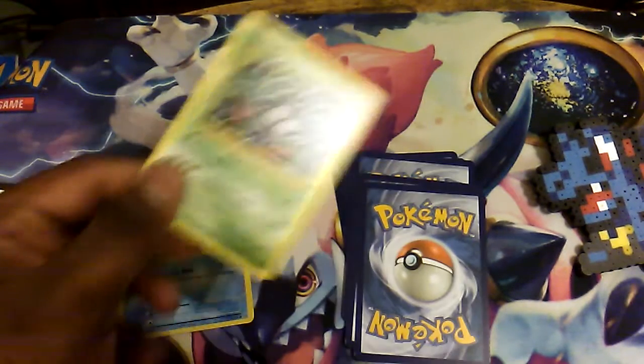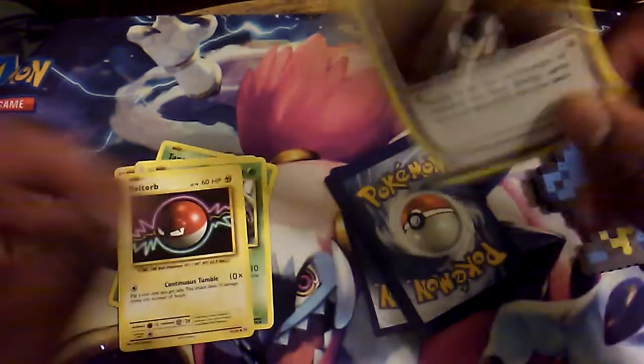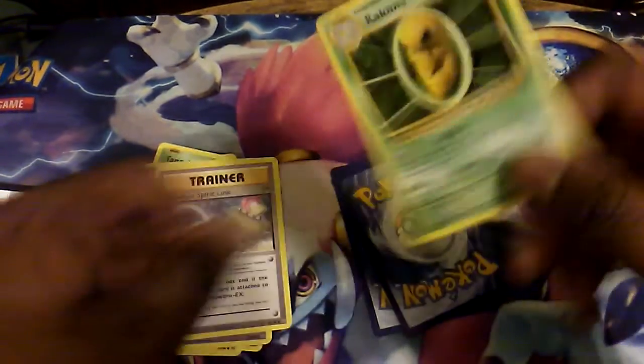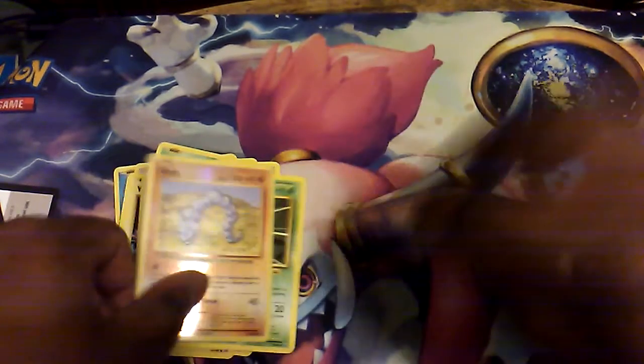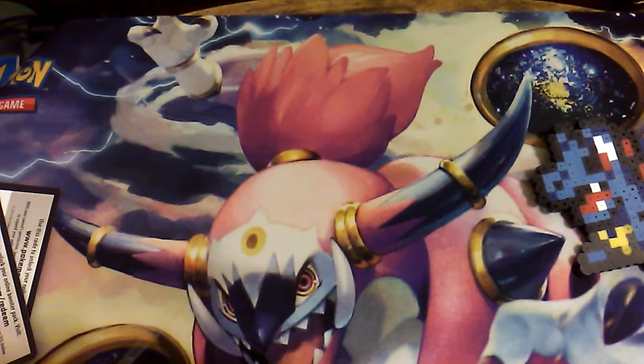We have Staryu, Tangela, Rattata, Weepinbell, Voltorb, Brock's Grit, Slowbro Spirit Link, and Kakuna. The reverse of the pack is Onix, and the rare of the pack is the regular rare duck trio. Alright, that's out of the way.